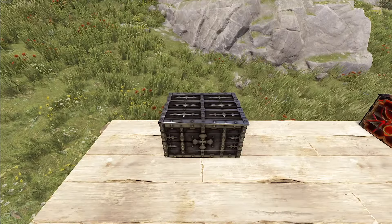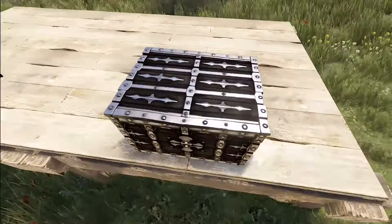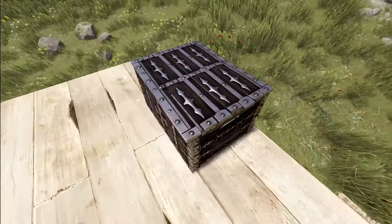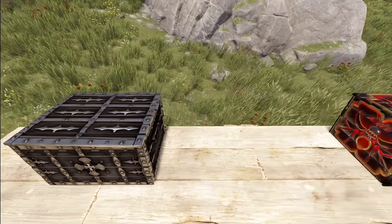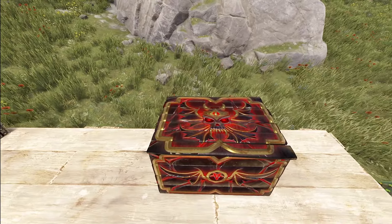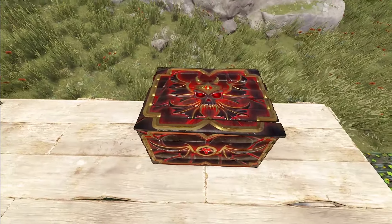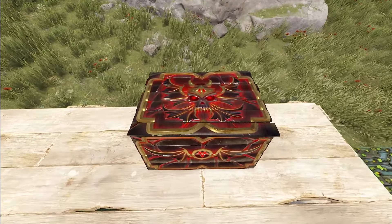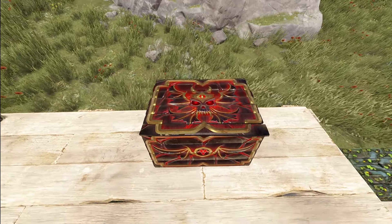Alright, let's move on to our deployables. Starting off, we've got the Gothic Storage Box — a really nice little storage box with a Gothic theme, and they've just done a nice little job with it. Moving on, we've got the Soul Light Darkness Small Box. It just has a very nice gold trim, goes well with the rest of the set, and has that very Dracula demon kind of thing going on.